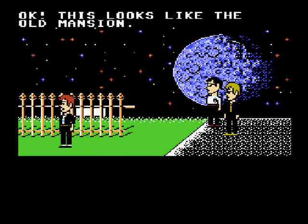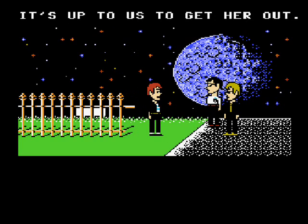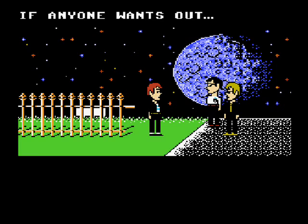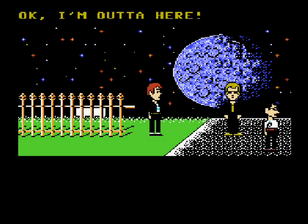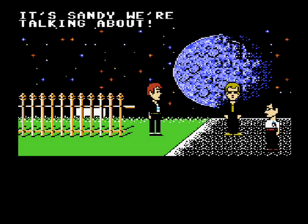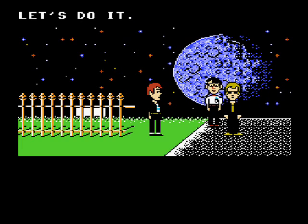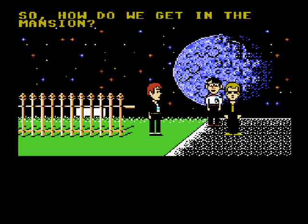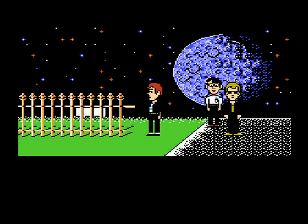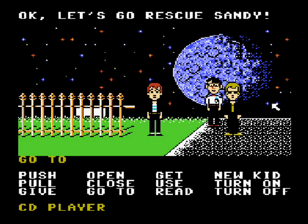This looks like the old mansion. I'm sure I saw Dr. Fred take Sandy here. It's up to us to get her out. This could be dangerous — if anyone wants out... Okay, I'm out of here. Bernard, don't be a tuna head. It's Sandy we're talking about. Yo, let's do it. So, how do we get in the mansion? We could try looking for a key under the doormat. Good job, guys. That's what we will do. Let's go rescue Sandy.